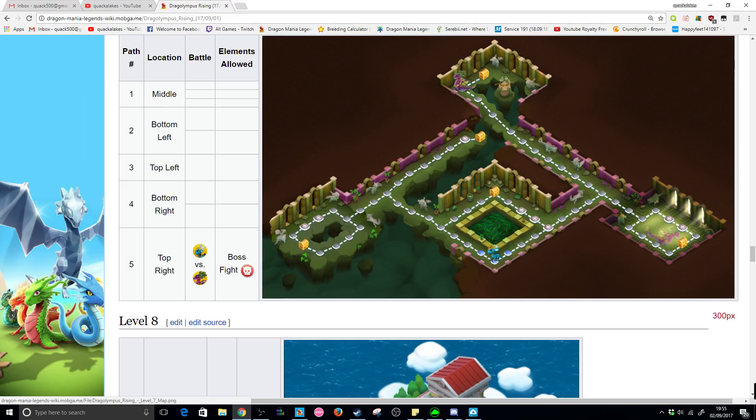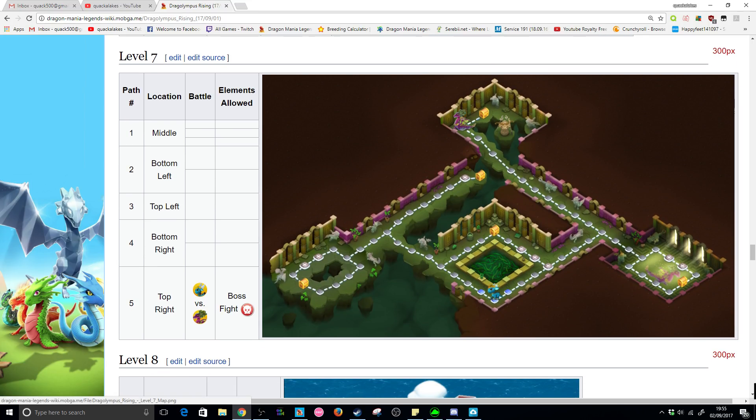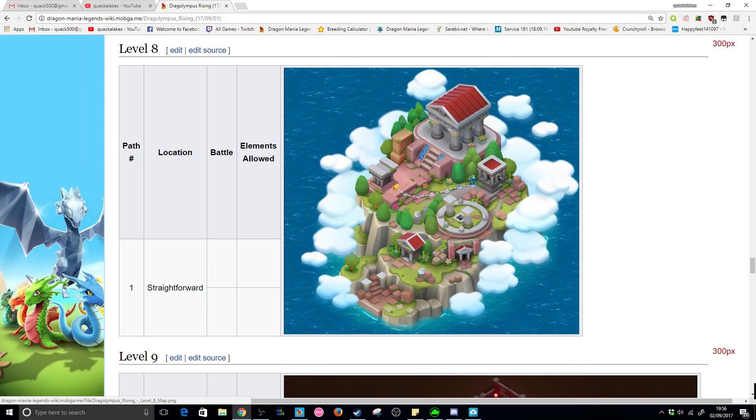Level six is a really short one — just a little path on the right hand side. The elements allowed are four for the first fight, four for the second, and three for the third. We might have to skip one fight if we don't have plant or light, but our fire covers it. Level seven is like a snake pit level and looks really cool, but we don't have the allowed elements info yet — hopefully the wiki gets updated soon.